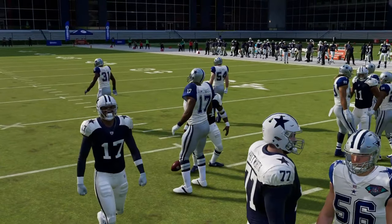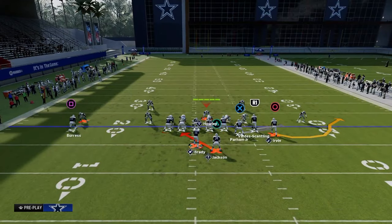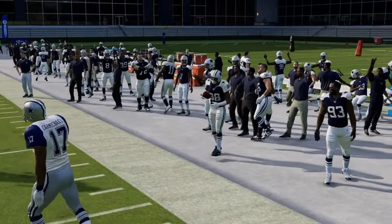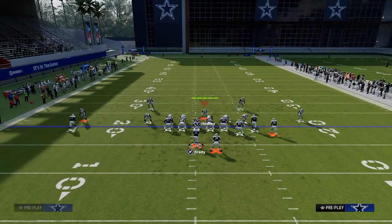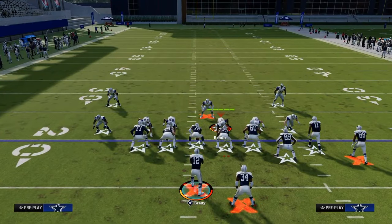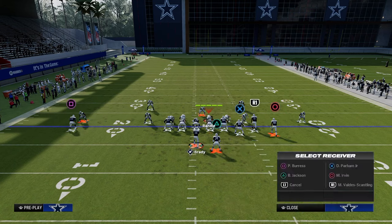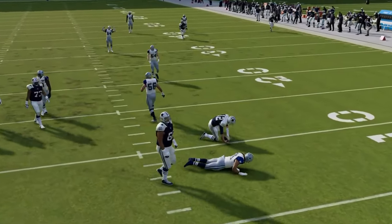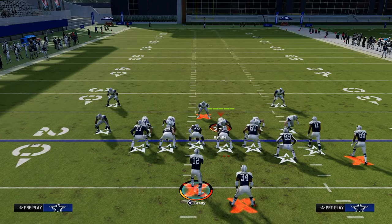In Madden 24, another thing you can do that's been really good this year is throw an RPO. When they're sending six, an RPO can manipulate this and get some easy yardage. The hidden trick that I think is really valuable: if they send five, you want good routes out. But if they send six, you want some pass protection. So we're going to slide right but put the tight end on a block-and-release drag route. That block-and-release drag will change the picture and change the pass protection — a lot of times we can actually block 6-1 this way.